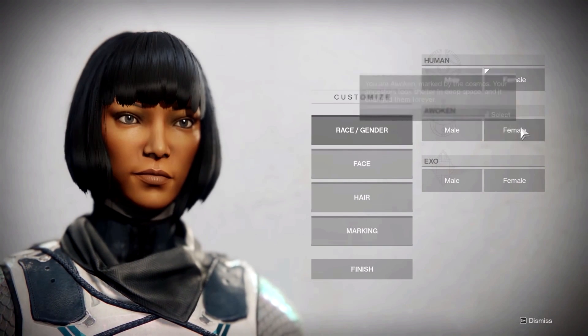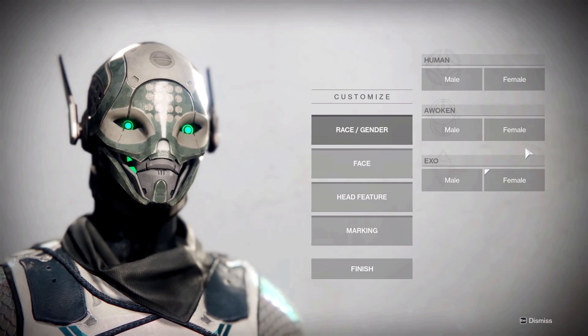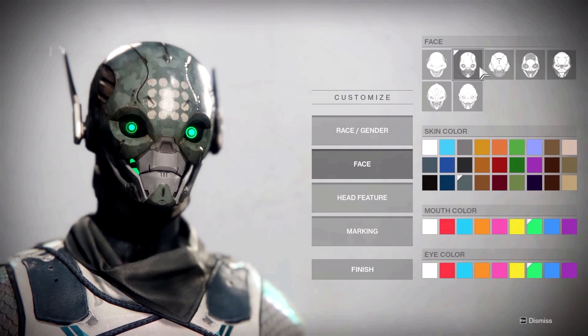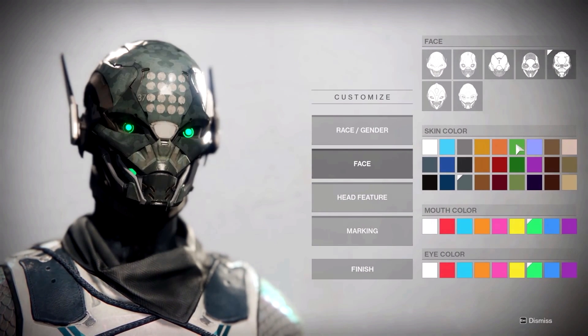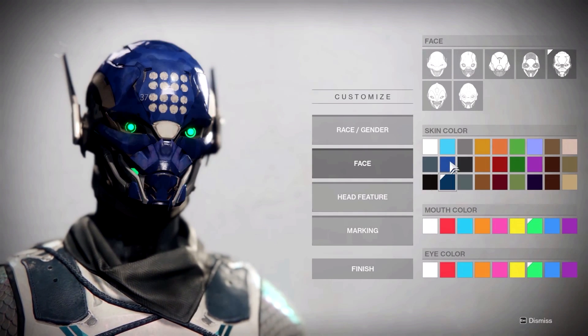We can choose our race: Human, Awoken, or Exo. I kinda like the Exo because they look like a robot. We're gonna stick with the robot. We need to look intimidating because we have to show off to the other players that we are stronger. Let's do that. Our skin color is blue. Oh, I love that. It looks so cool.